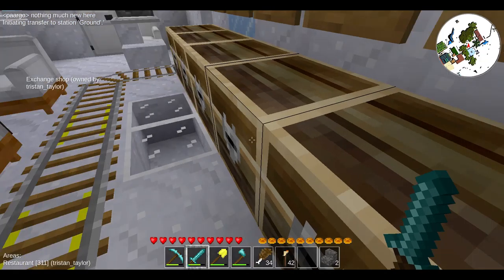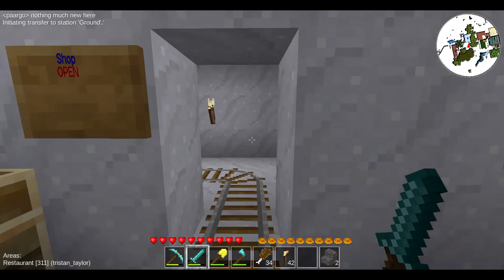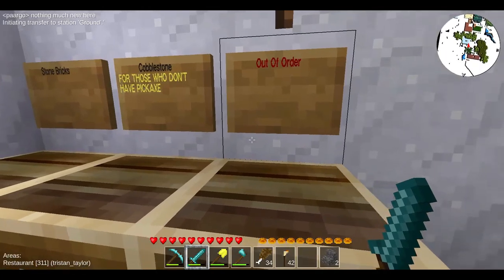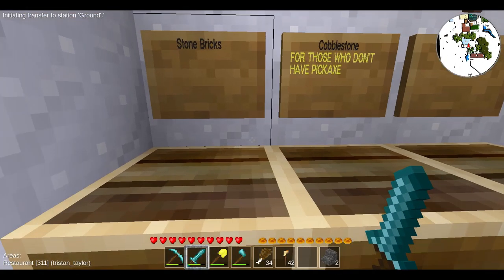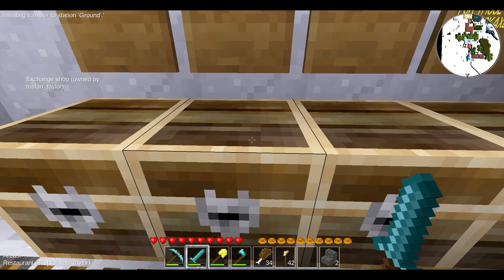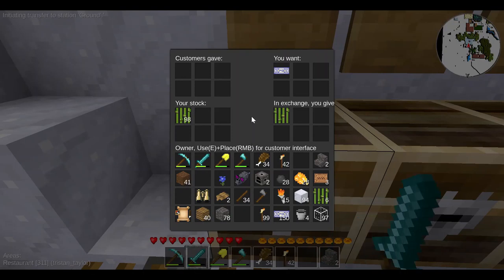100 meat. Let's see what I gave the exchange shop. Give me 102 for grinding gems, 48 for — I'm out of grinding eggs. Let's go.